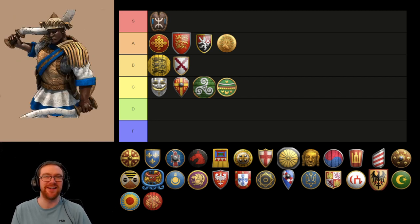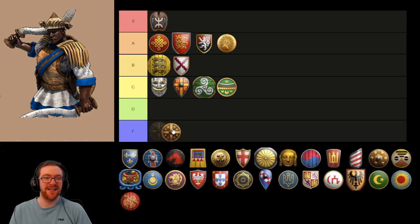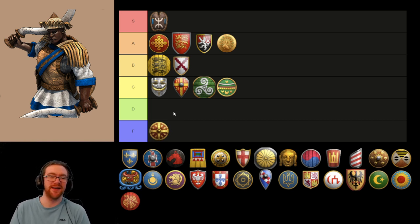Now we have the Shotel Warrior. I've had so many times where I've tried going for some crazy strat with the Ethiopians and the Shotel Warriors and I've probably only ever succeeded once. They're very good against Eagle Warriors and that's about it. Beyond that, they're probably pretty decent at raiding and sniping siege. Otherwise, it's a pretty bad unit leaning towards the F tier. I do see some occasional usages for them, but I think it's too fringe to be making them the bulk of your army.